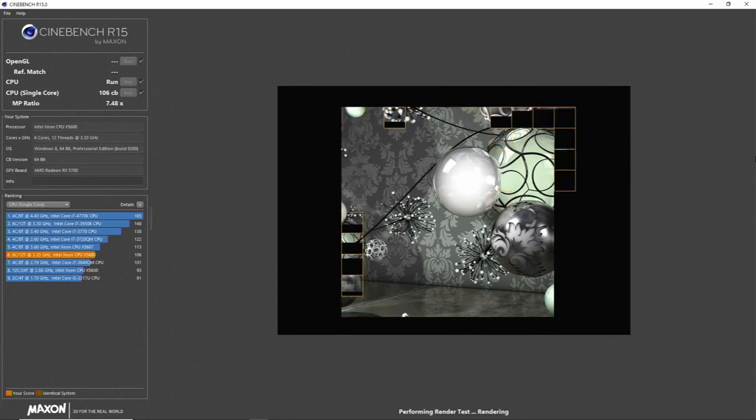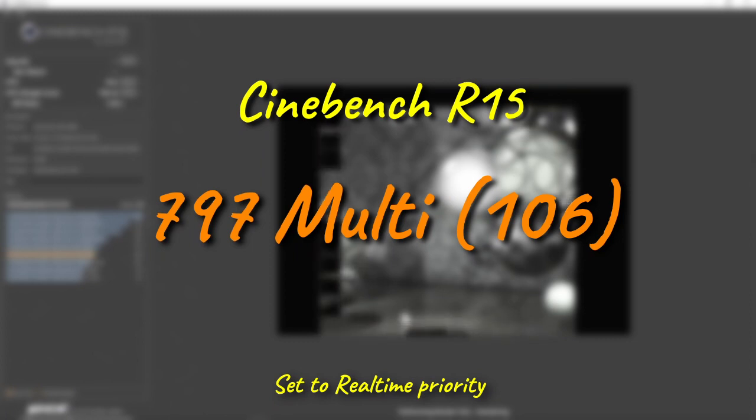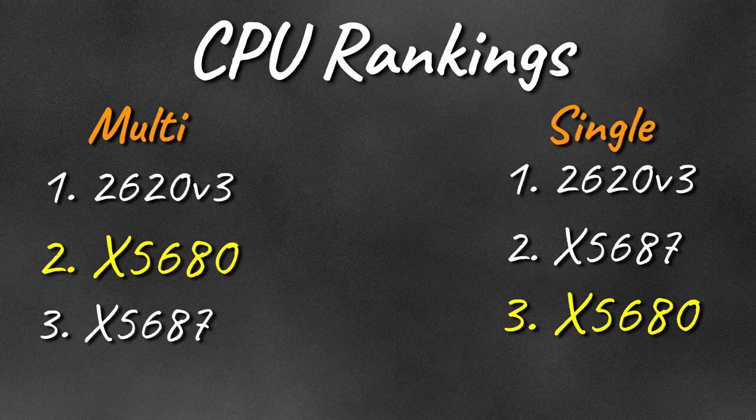If you've watched the two previous videos, you'll have spotted the theme that we always start with Cinebench R15, where the 5680 puts up a multi-score of 797 and drops a single thread of 106. Those results give us our first split result, slotting the 5680 into the second fastest slot for multi, but dead last for single, hinting that we may get some wonky results going forward.